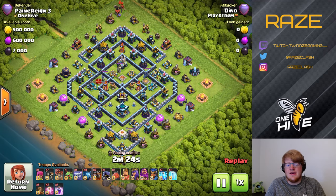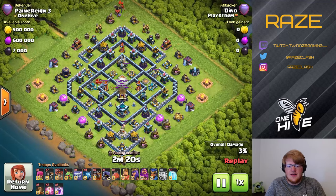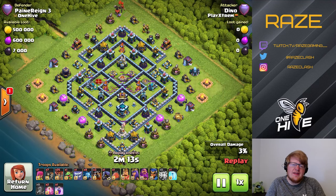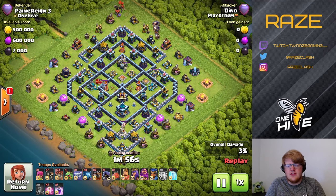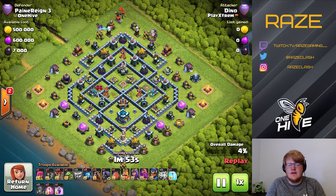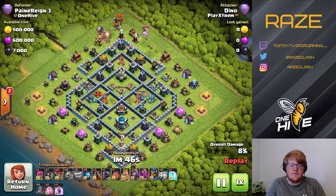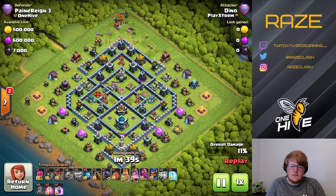Finally we have a lalo attack. This is pretty rare, and you're going to see right here it doesn't quite get the CC. I was trying to avoid attacks where someone made a huge mistake, but this is the only other strategy I saw from my defense log. The CC isn't a huge deal with this attack because it's just headhunters, and he ends up using the warden ability early anyway — so the headhunters didn't kill the warden too quickly to waste the ability.